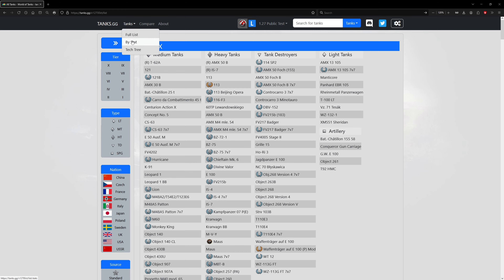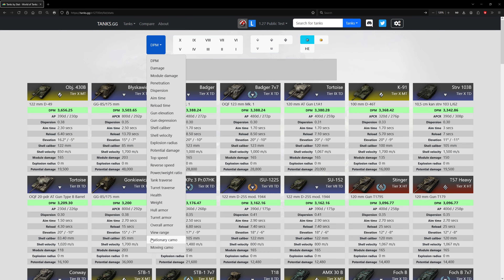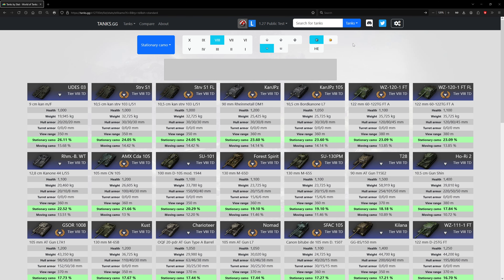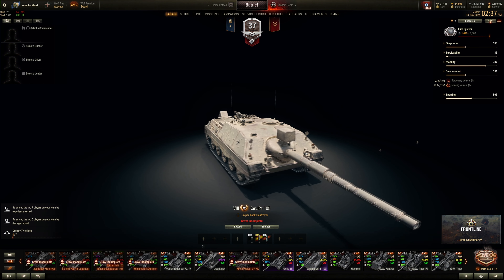Comparing the actual camo stats for tier 8 tank destroyers — it's 24%, so very stealthy. The best one is the UDS-03, but that thing doesn't have the armor to back it up. If you get spotted, you'll get shot at by light tanks or mediums and get penned, whereas this thing could bounce some medium tank or light tank guns, possibly even heavy tank guns. Yeah, this thing is pretty stealthy.